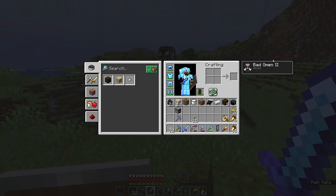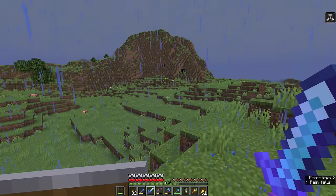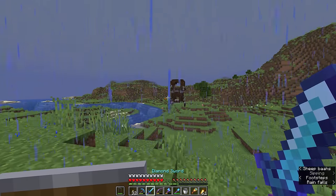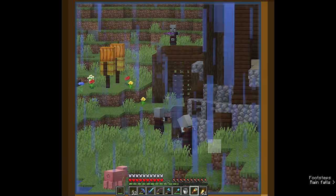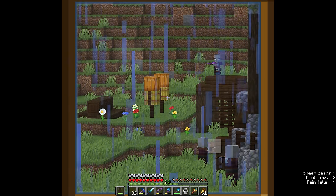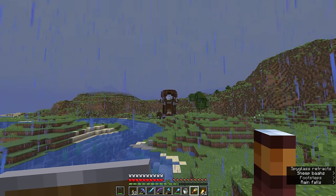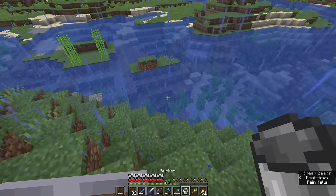Every additional bad omen level adds a wave at the end of a pillager raid, so the more bad omen you have, the longer that raid is going to continue — provided you can keep the villagers alive, because pillagers will enter villager houses and try to hunt down any villagers who remain outside. To avoid triggering a raid, we're going to drink a bucket of milk and dispel the bad omen effect. Pillager outposts are basically a guaranteed way to get bad omen whenever you want, which is ideal if you want to start a raid intentionally without waiting for a pillager patrol to show up.